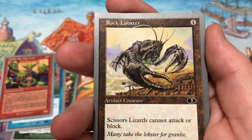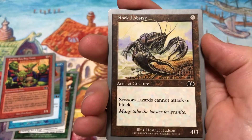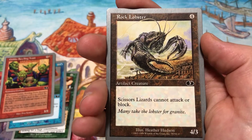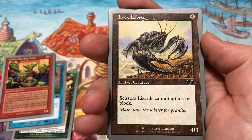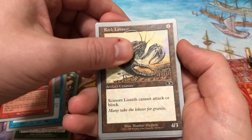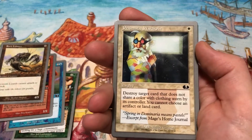Rock Lobster — shout out to Family Guy. Pay four for an artifact creature, it's a 4/3. Scissors Lizards cannot attack or block. I don't get it — scissors lizards cannot attack or block. Maybe you're not supposed to get it, or maybe Scissors Lizards is another card, I don't know.